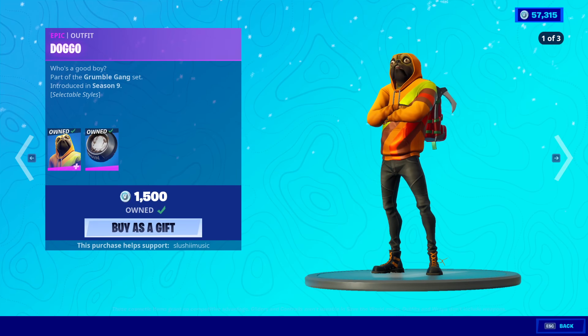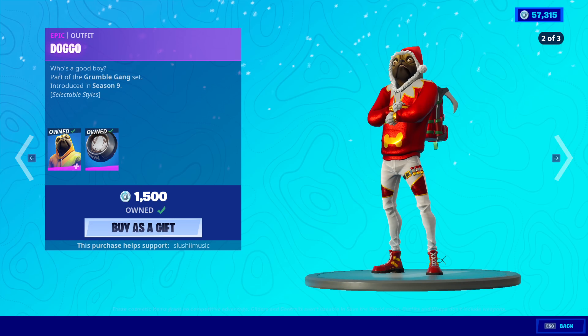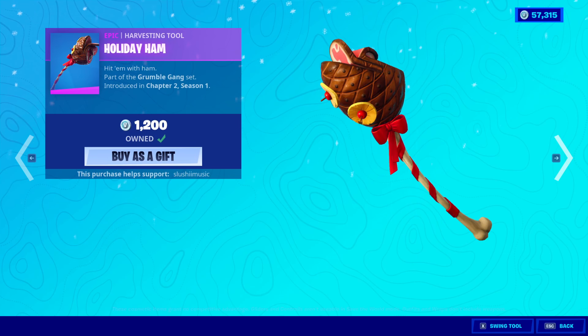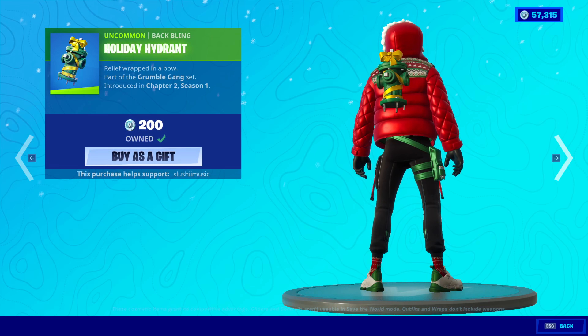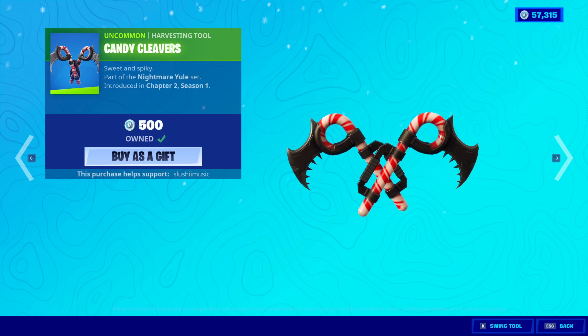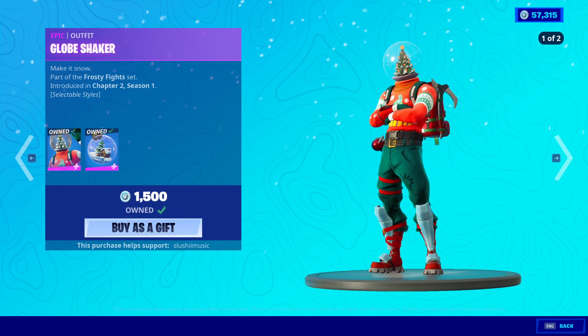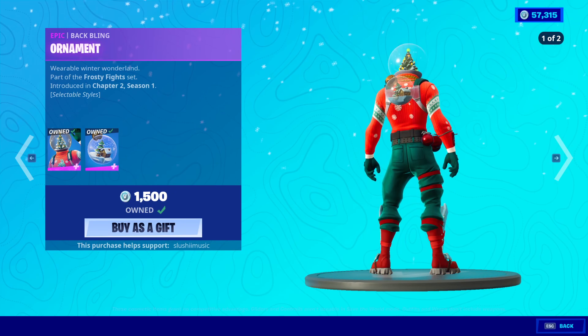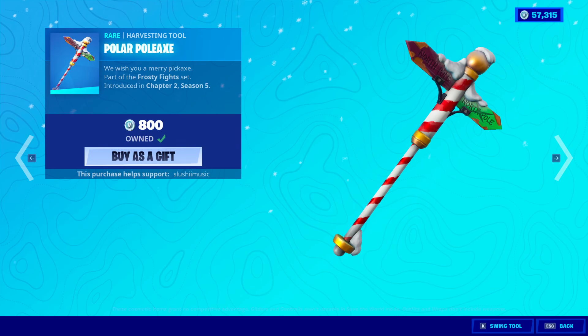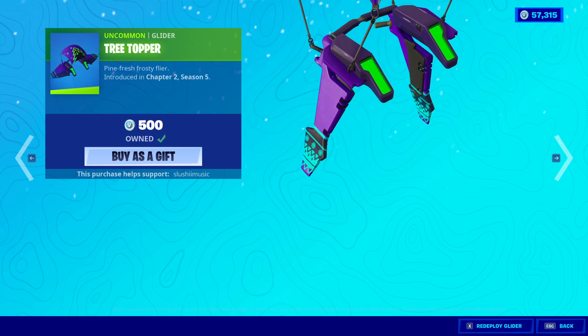Doggo is back with his Christmas edit style, and he has another one as well. Back bling is the Chow Down. The Holiday Ham. The Holiday Hydrant back bling is back. The Cane skin is back with the back bling Sweet Spikes. The Candy Cleavers. The Globeshaker skin is back with a brand new edit style - back bling is Ornament, it's rather new. The Polar Pole Axe. The Tree Topper Glider.